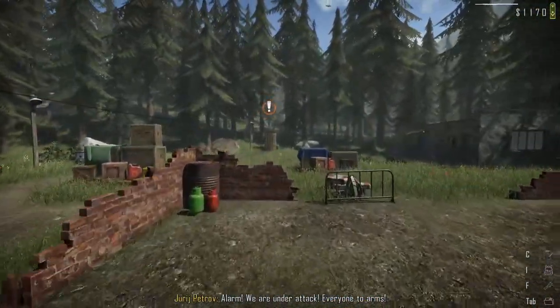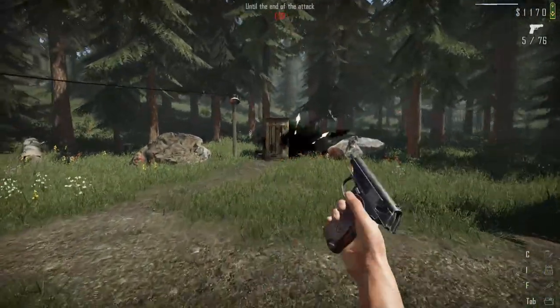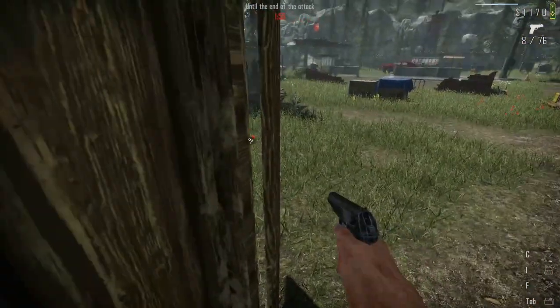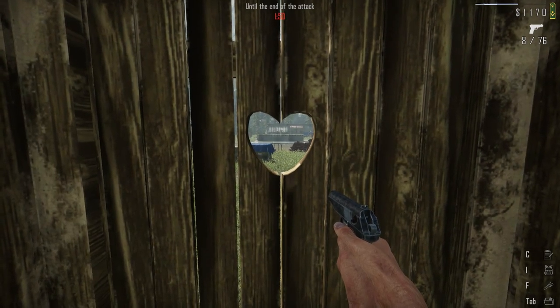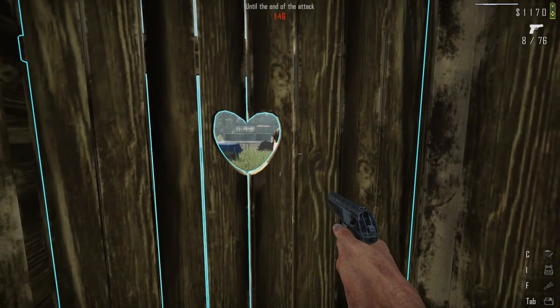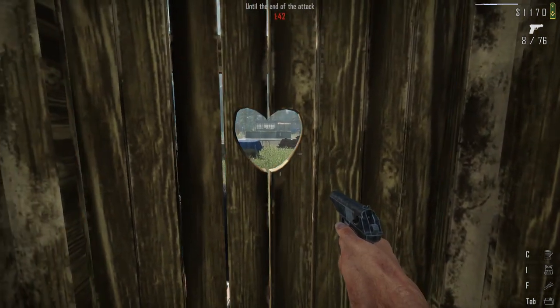If you want to make these rebel attacks a little more bearable, just destroy this propane tank and hop in this outhouse. Now that might sound contradictory because you are putting your back to the enemy, but in this case, the AI doesn't know what to do with that. So you can spend the entire fight in here, peeking right through this little heart-shaped hole and pecking them off one by one.